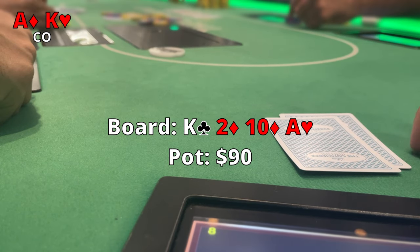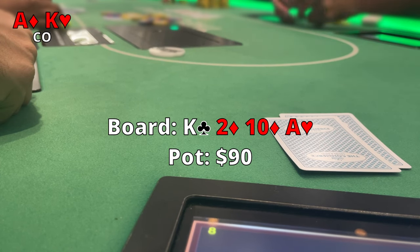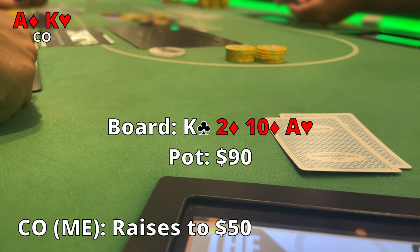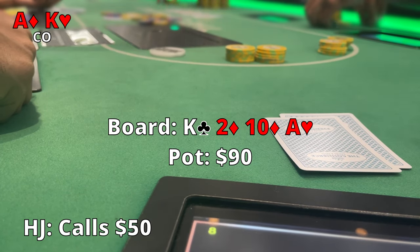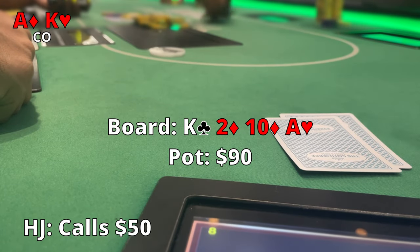The Ace of Hearts comes out and we pair our Ace — now we're at two pair. Pretty confident we have the best hand. Someone could have Queen-Jack and make the straight, so hoping that's not the case. We go ahead and raise to $50 to apply some pressure. I'm a little nervous about a diamond coming out, thinking he might be on a flush draw. I probably should have raised a little higher, but he calls the $50.